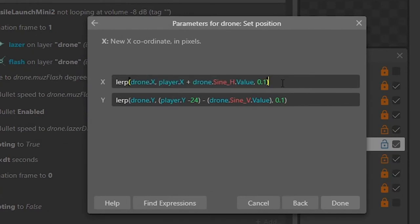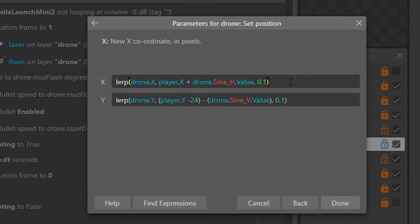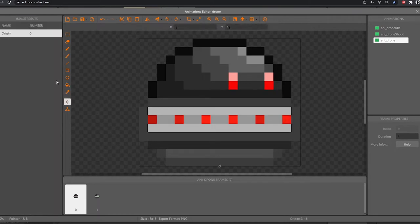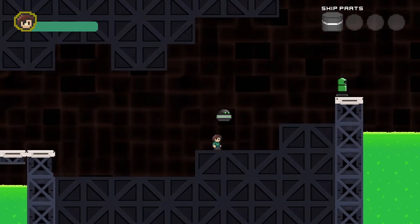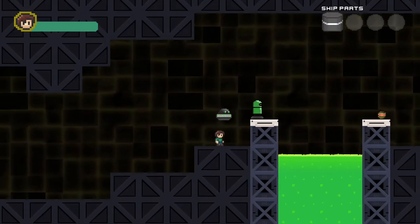In my last tutorial series with the Megaman wall jump and wall slide, I used a lerp expression to get the camera to follow the player smoothly, taking out all the jerky motions. So I worked around with it and this is what I came up with. Feel free to play around with these values — keeping in mind that I did rename the sine behaviors, which is important to note. This really took up most of day one trying to get the drone to do exactly what I wanted.